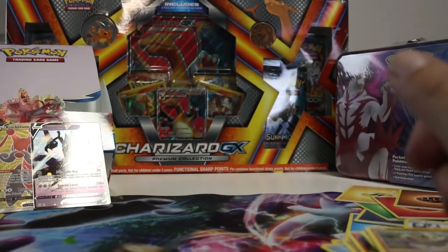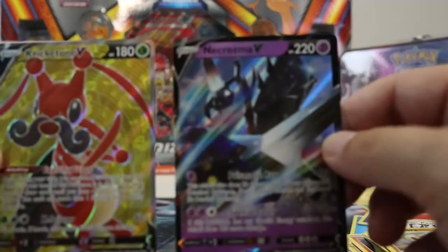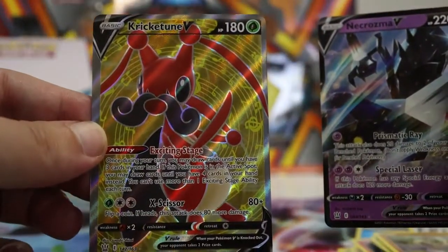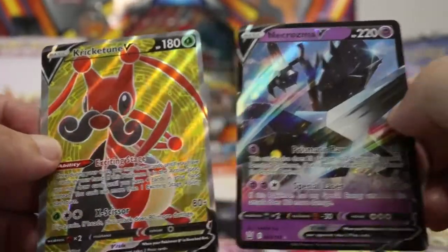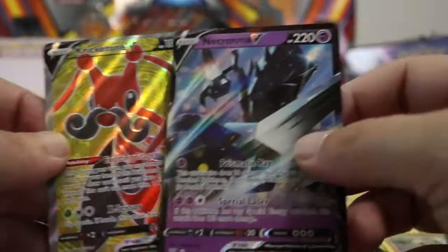Well, that finishes out this box. Couple good pulls here — one new one for the binder: Mr. Cricketune. Stick around for the next box which waits on the shelf — see ya!